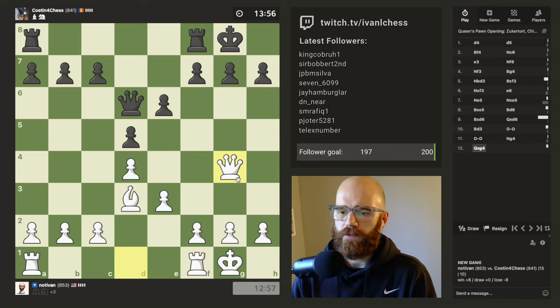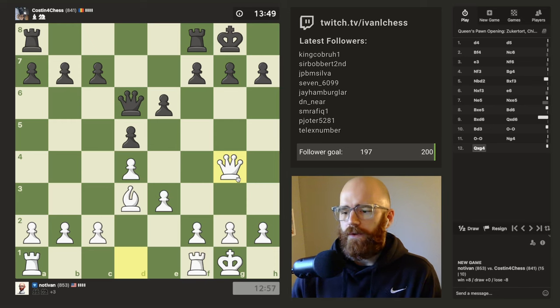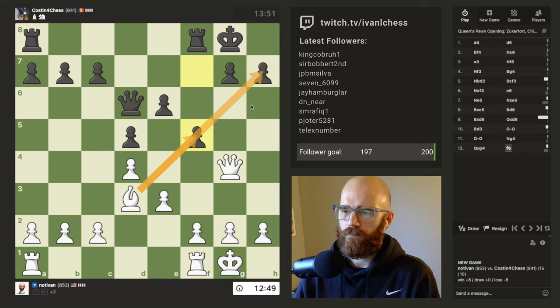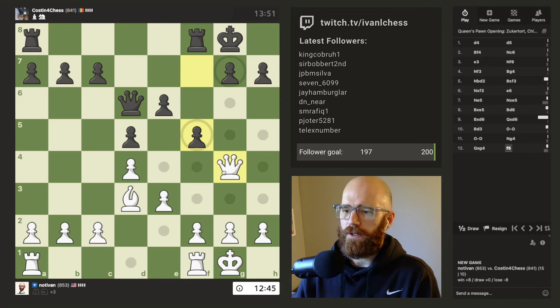I don't want to get too comfortable here. I know it seems like I have a huge advantage here, but you never know — I can always just make a mistake and lose the advantage. I basically have material plus two here. I don't think that's the best move. It's a good move in the sense that he blocks the light square bishop from attacking h7, but everything else considered, it's a bad move.